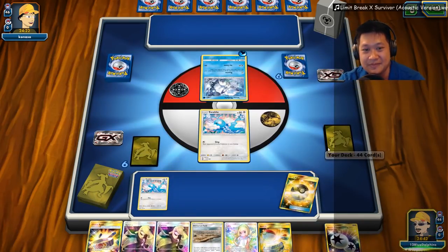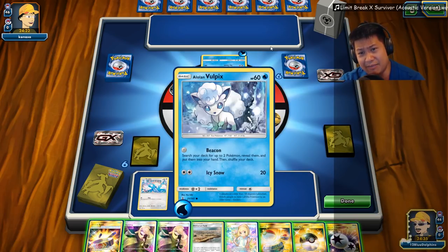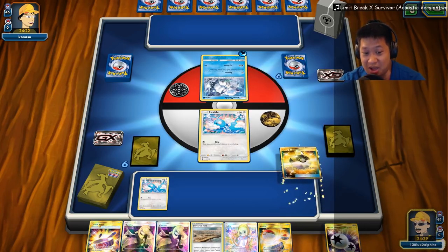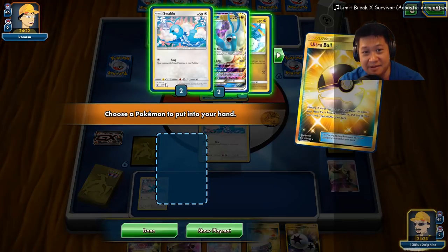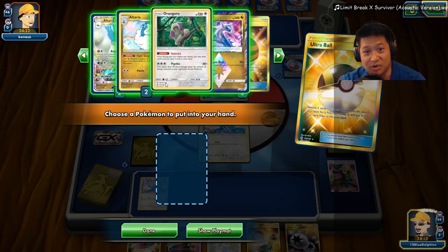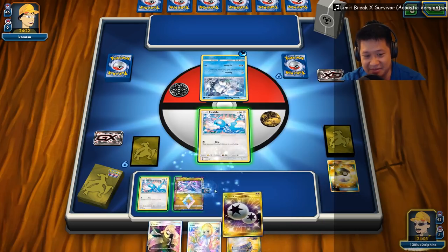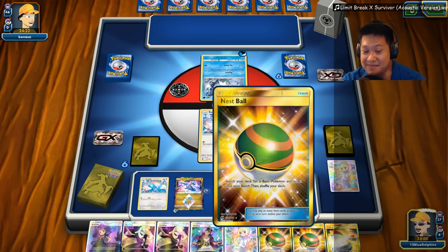Alright, putting that up. Why do you have a Water Energy in there? That doesn't make sense. That means I don't trust the front Swablu because he's playing pretty aggressively. Let's play Devoured Field. I do want more Swablus, then I'm gonna send Latios and set them over so I can use that DC. The DC is best spent on the Latios, so we'll load the Latios up — pretend like it's gonna be the next fighter. Save that Switch for now. I don't have any evolved Pokémon — zero damage.